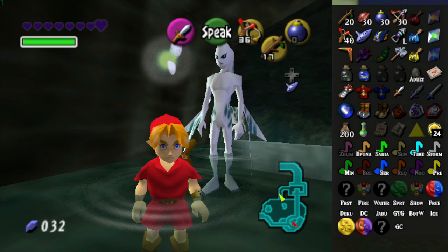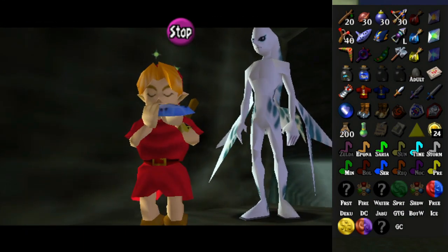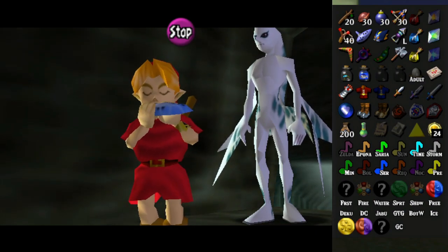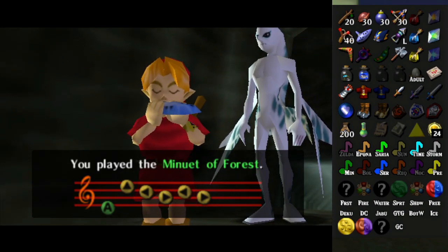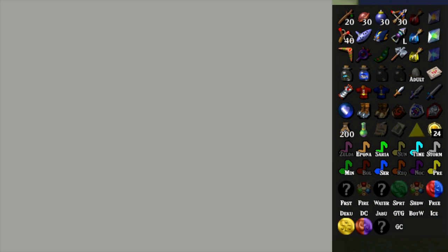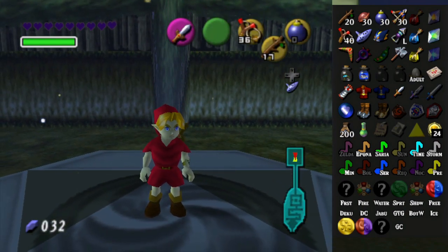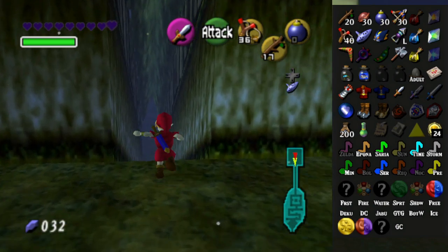Do I want to do that right now? There's a Deku Scrub there, there's a song there — there are a few things I can still do as child Link, probably. So let's go ahead and play the Minuet of the Forest. That's the same song I just played. I'm surprised I had memorized the Minuet of the Forest. Here's a piece of heart — very nice. Let me just mark that off. There's a Deku Scrub up ahead and also the Skull Kid. I don't think I have enough rupees for the Deku Scrub though.